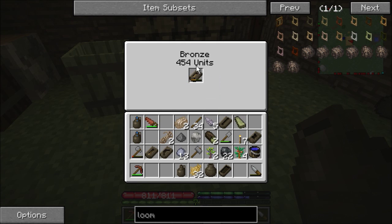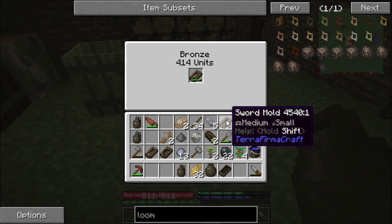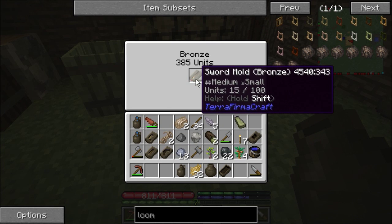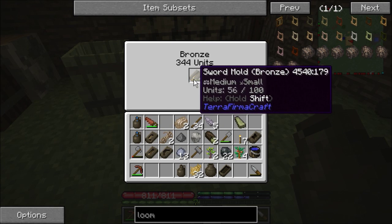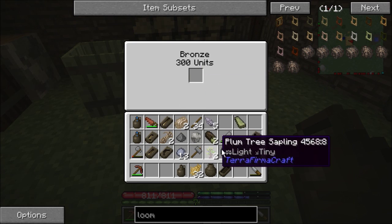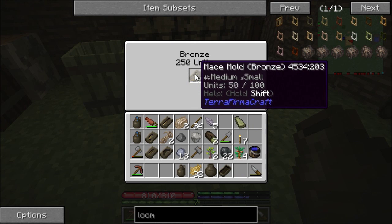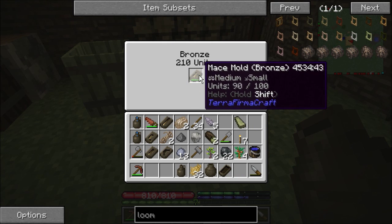I want to make sure I'm able to make at least a sword, because I don't know if it's going to cost two - because usually these would cost two. Guess it doesn't. That's actually more beneficial to make these then. The mace.